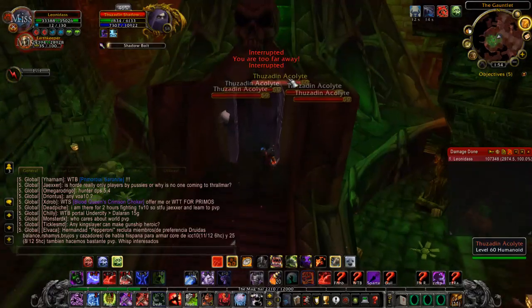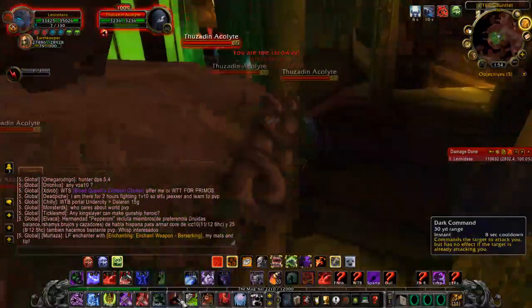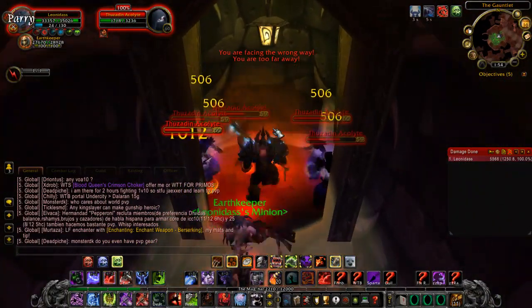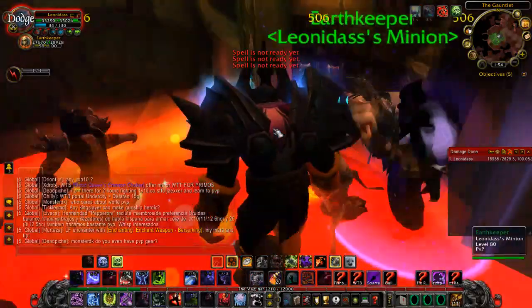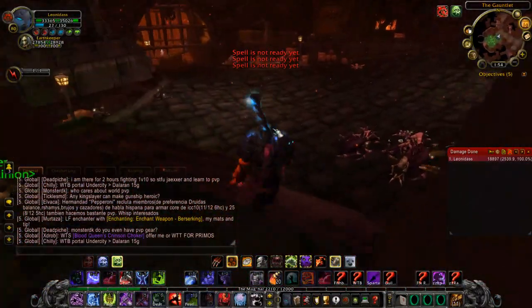I'll have my pet kill that one while I clear the inside of this. Run in, taunt them, then line-of-sight them so all five come together, then drop Death and Decay. Whatever class you're playing, the goal is to batch them all together so you can kill them with AoE.